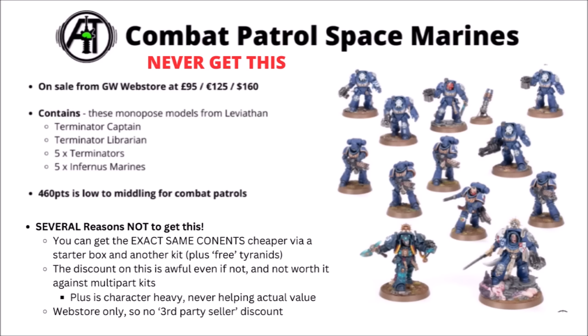This Combat Patrol comes with newer Infernus Marines from the Leviathan box set, five monoposed Terminators and two Terminator characters. As well as being directly redundant to other box sets, it's just not really the best deal. There are fewer miniatures than most Combat Patrols, and the models, while nice, are all monoposed — so you don't get options like equipping the Terminators with a Cyclone Missile Launcher. Character-heavy boxes never really tend to be particularly better value, and it's even a Games Workshop web store only product, meaning you can't get a discount from third-party sellers.